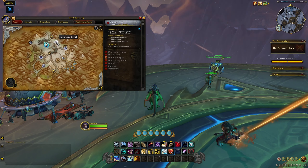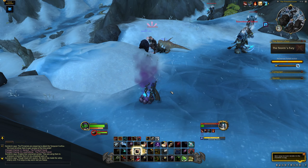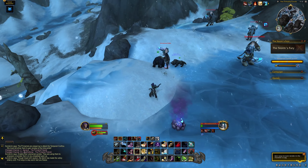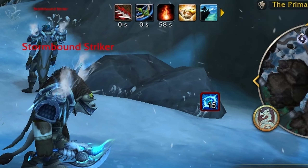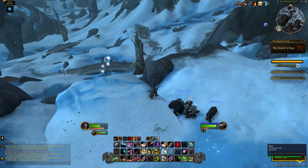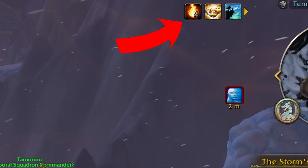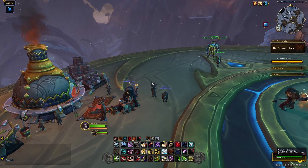Let's dive right in with the Storm's Fury event. This is a successor to the Primal Storms event that happens all over the Dragon Isles right now, but it exists solely within the Primalist Tomorrow. It's on a five-hour rotation and functions a little bit differently. When the event is up, there will be four portals across the zone. Head to each one and defend it in a Battleground-style capture-the-point battle, as Primalist enemies try to recapture it from you.